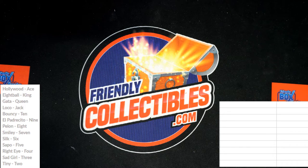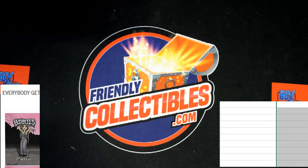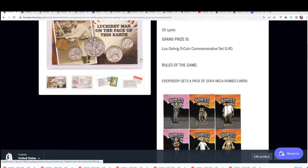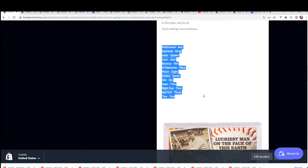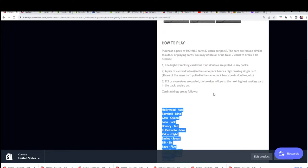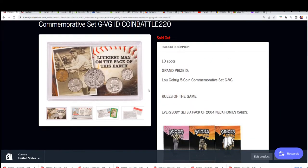Okay, good luck everybody. We have this box break going down. It's a coin battle and this is a special break where we open up some of these homie cards. You're going to get a strength of hand from your pack, and the strongest hand is going to win the hit. That's how it works.